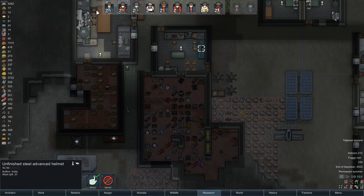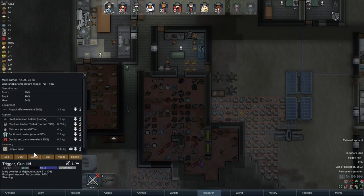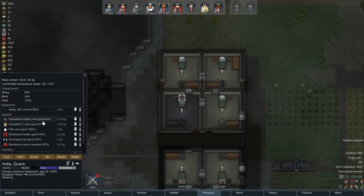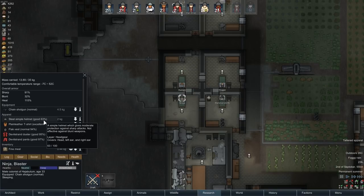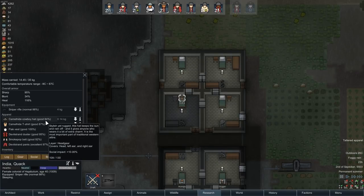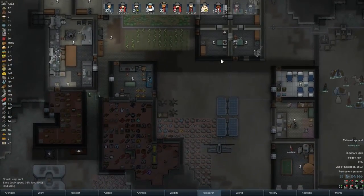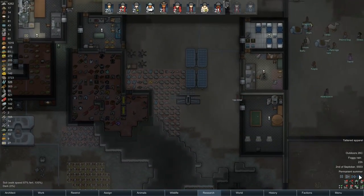We've got advanced helmets being built. I think a lot of people are wearing them already. That's advanced, simple, simple, advanced. You guys are wearing a cowboy hat. We got some helmets out there, some of them are in kind of rough shape. People will be changing soon.